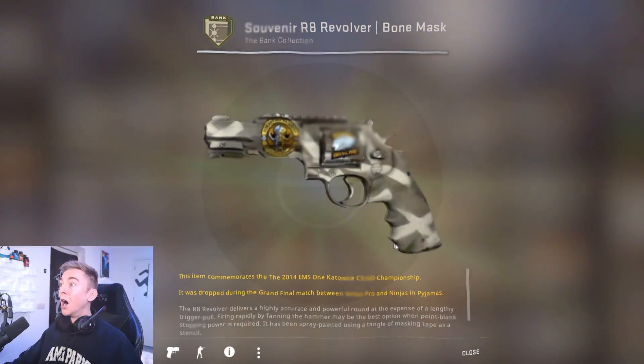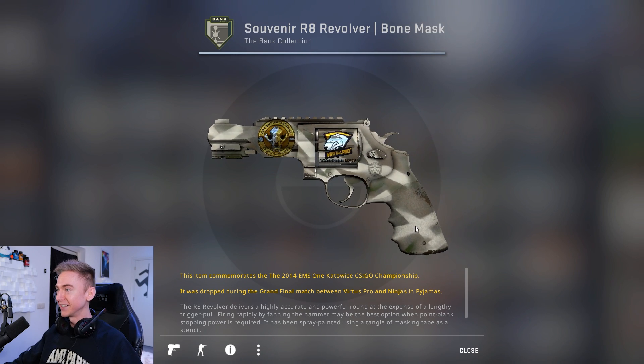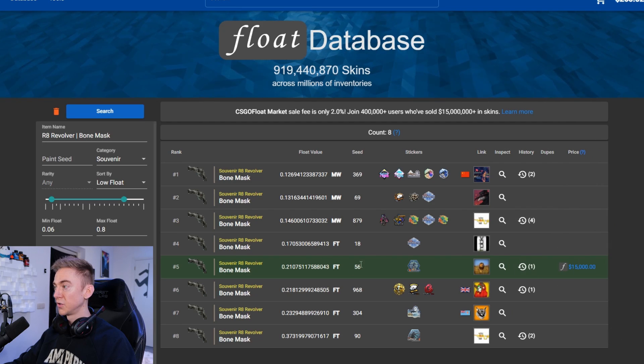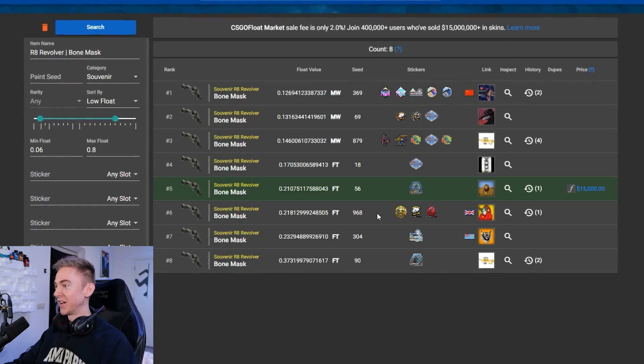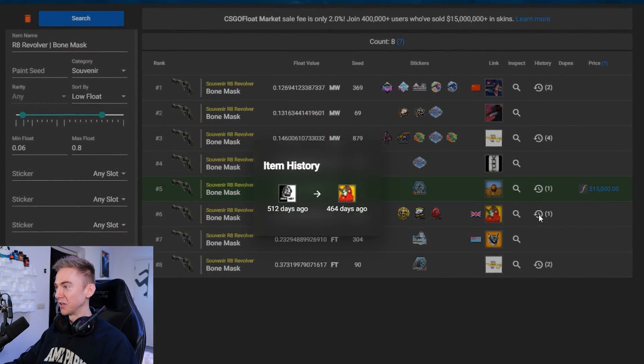Something sick. We got the R8! Is this a glitched R8? Did this actually just happen — with the Virtus.pro on there and then the NIP on there? I need to check this out. R8 Revolver Bone Mask in souvenir. Oh my goodness. I think we just did it. I think we unboxed the legendary glitched R8. There was only one, and this one was opened by Jesus. Amazing. And it was a one of one — now a one of two. No way did we just get this. That is crazy.